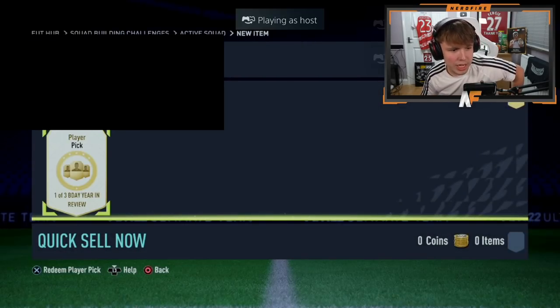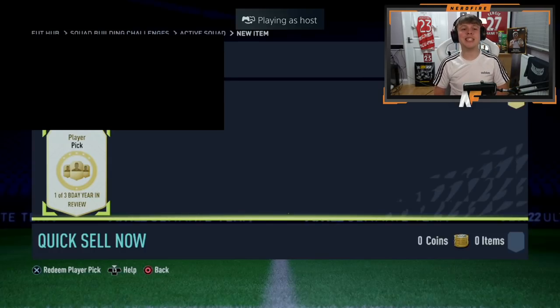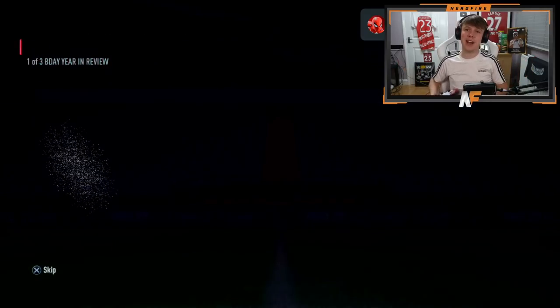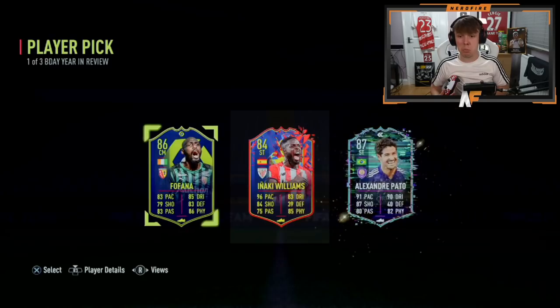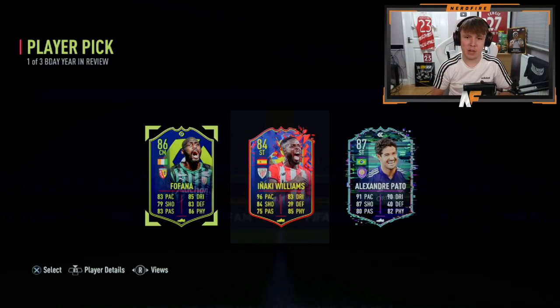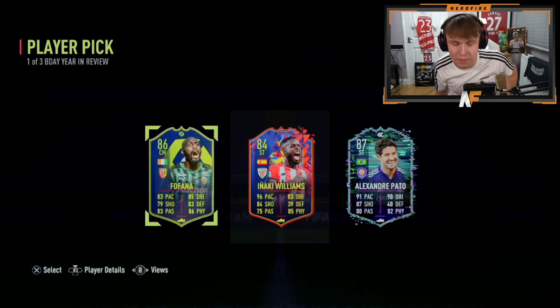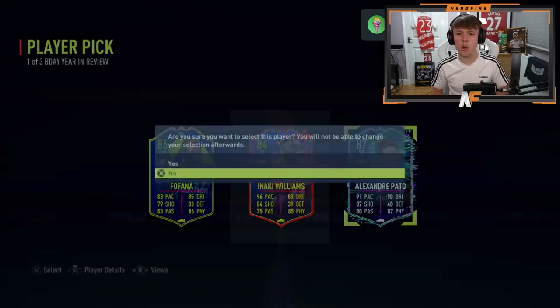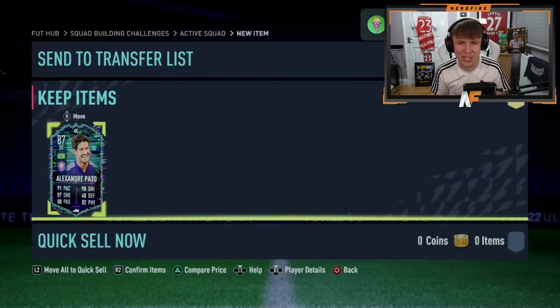Back on my account — another Year in Review player pick. Can we get another Ronaldo or Vinicius Jr? I can't believe I actually got Vinicius earlier — that was ridiculous. Oh, Flashback Pato! That was a great card when it came out. I'd either take Pato or Farna — definitely not Anaki Williams since he just got a new card. He's gone with Pato — I don't blame him at all.